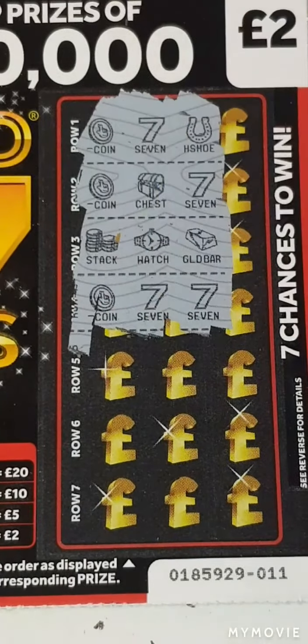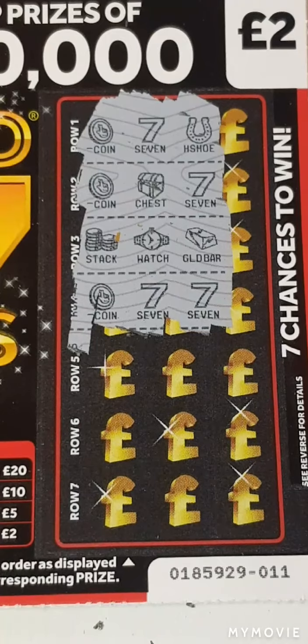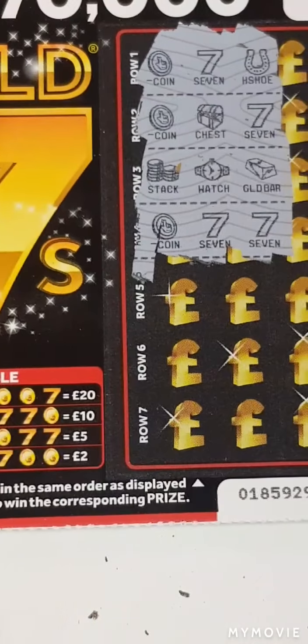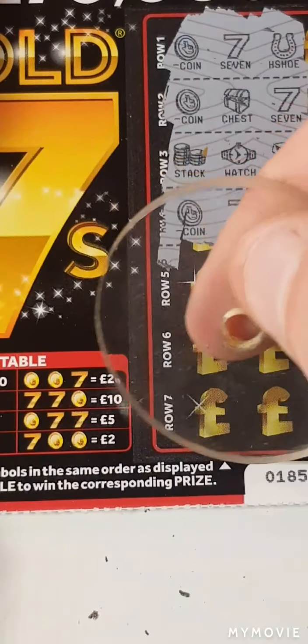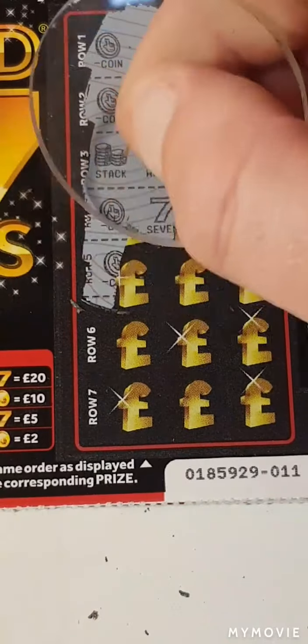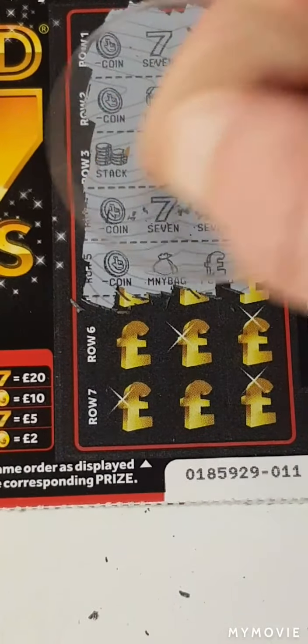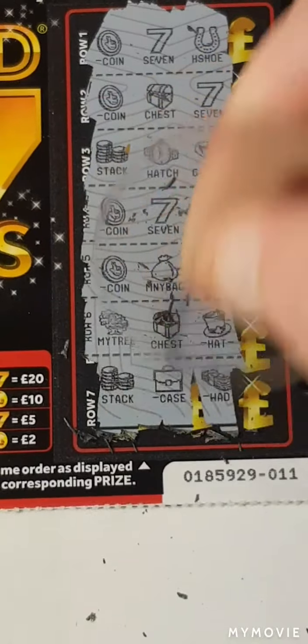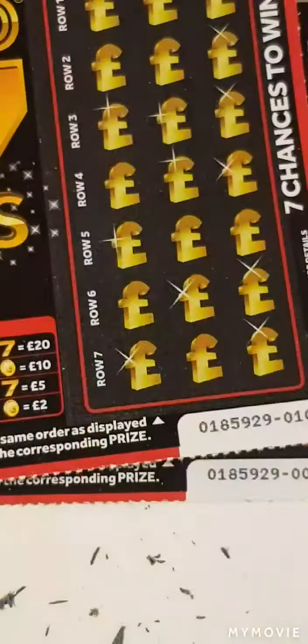Coin seven seven is for five pounds. Coin seven seven — there we go! We shall take five pounds. So that is five pounds back so far.